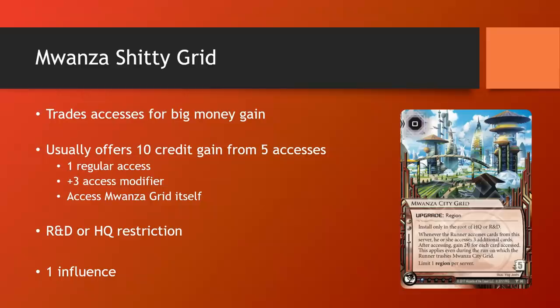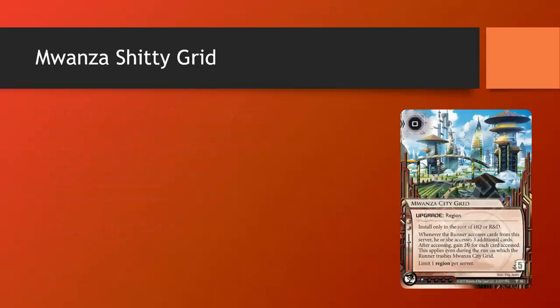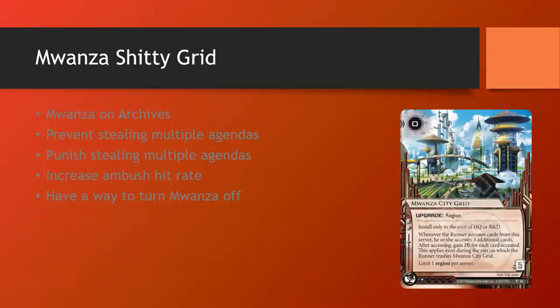So the big question is: since Mwanza City Grid comes with such a big downside, if you're building a deck that contains this grid, you really want to build around it — you need to mitigate its downside or take advantage of its upside. You want to be covering at least one, if not multiple, of these traits in order to make Mwanza City Grid even remotely playable.